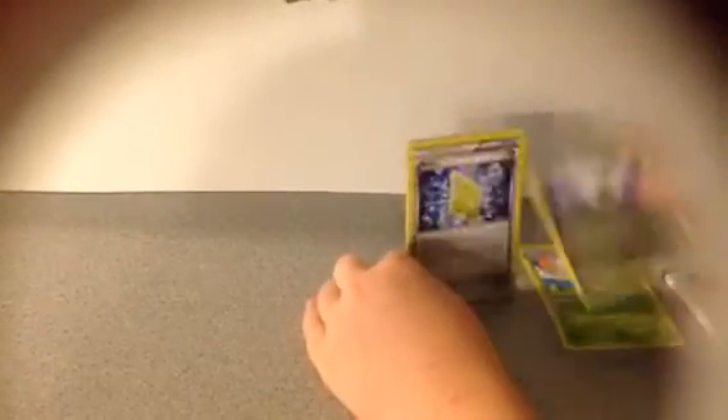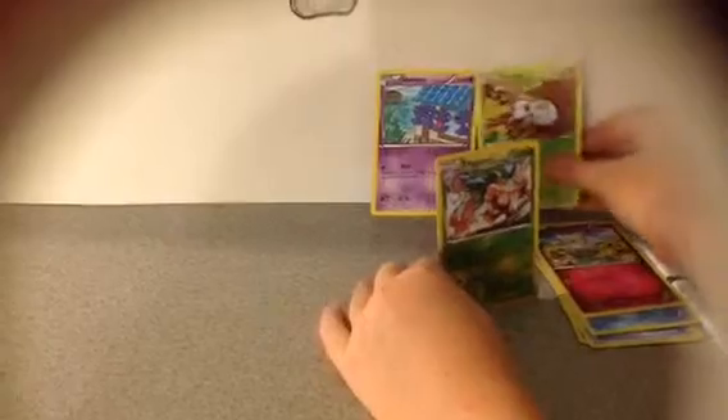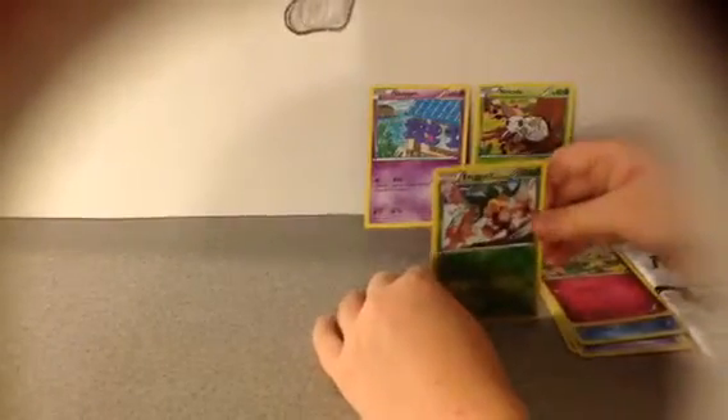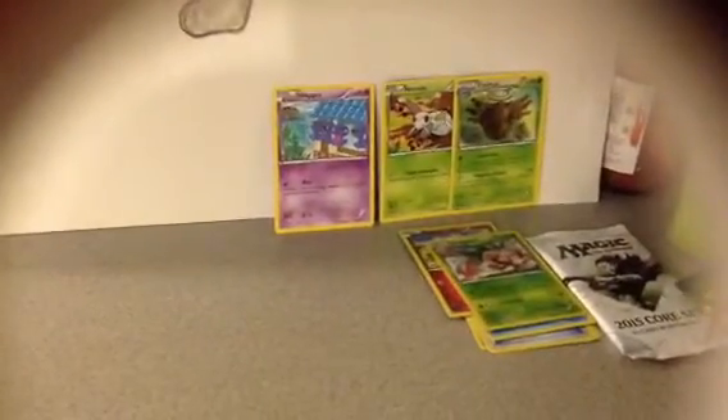Okay, let's see what cards we got: Ninjask, Shelgon, Revive, Dunsparce, Wingull, Togepi, Shuppet — I collect Shuppets — Nincada — I also collect Nincadas — Executor reverse holo, and Shedinja, which I also collect. So that was a pretty good pack!